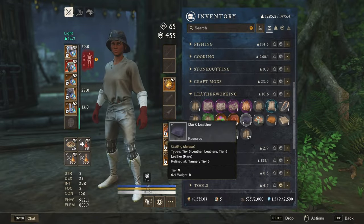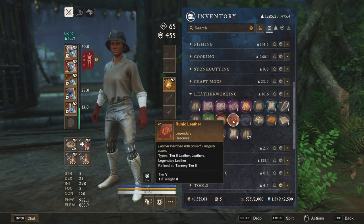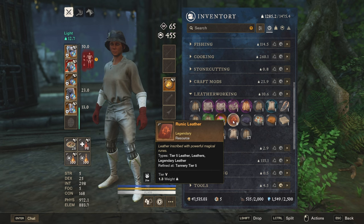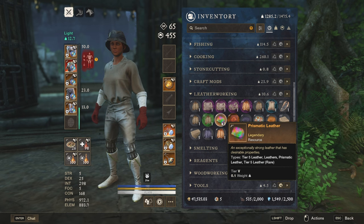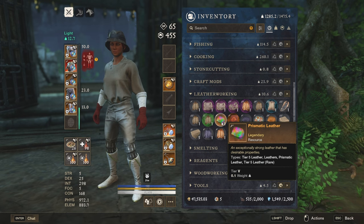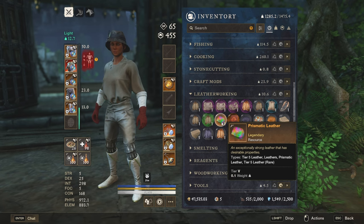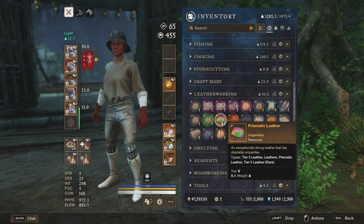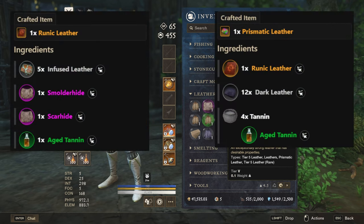Taking a step forward, we also need to mention the two legendary types of leather which are also obtainable by refining. The first one is the runic leather which is considered to be tier 5.1, and then we have the prismatic leather which is considered as tier 5.2. This is due to the fact that the prismatic leather was added with the expansion of the Angry Earth. Those two can be obtained by refining as mentioned and you can see the different recipes on your screen.